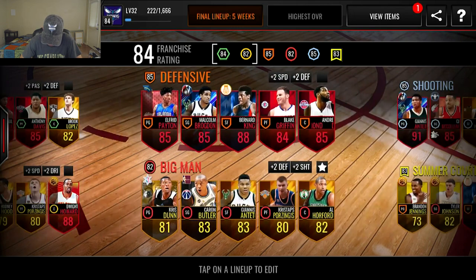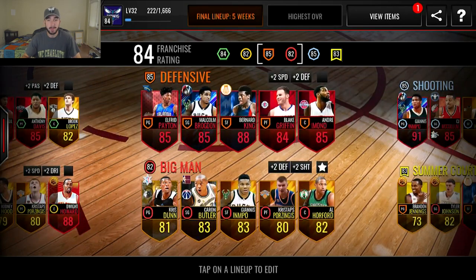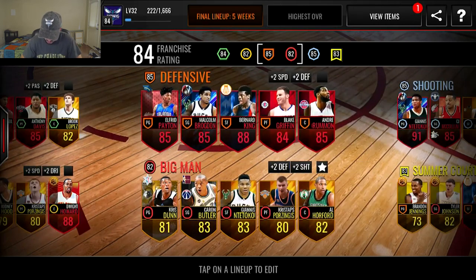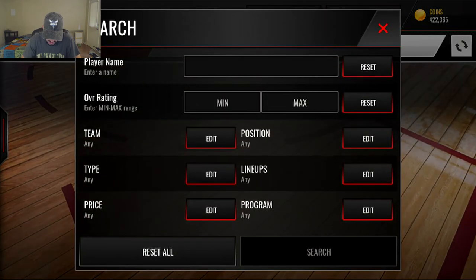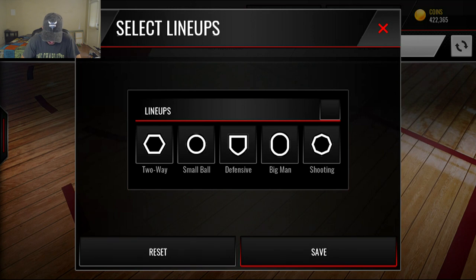We're trying to improve our overall as much as we possibly can. We're probably going to start out with our small ball lineup, as that could definitely use a lot of work. I actually like my big man lineup even though it's the only lineup with zero elites — but I like all the players in there. I'm definitely going to try to get a new shooting guard and probably a new center as well. We've got over 400k to spend.